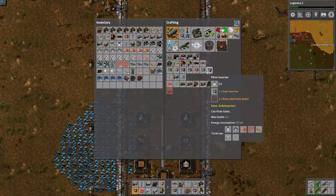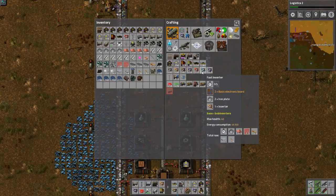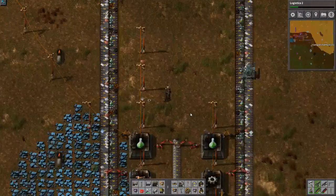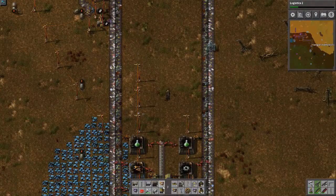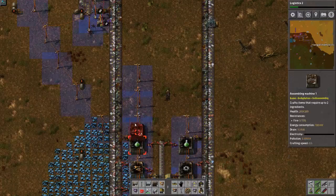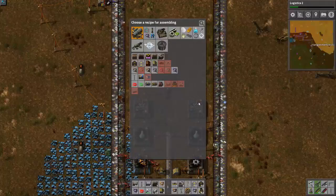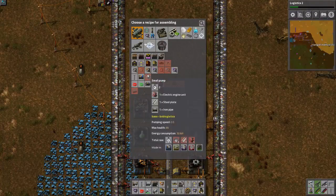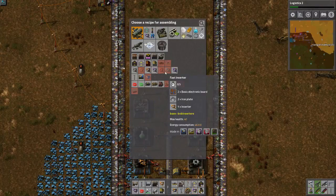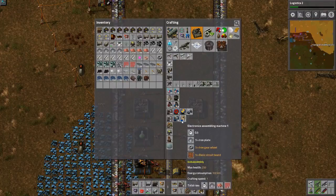Let's see if we can get fast inserters going. If I get enough iron, I could make this into a nice inserter production area. I need the blues.